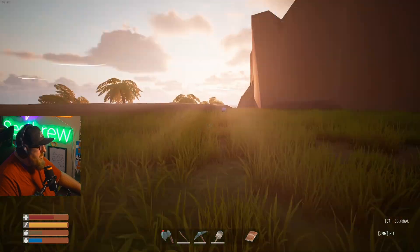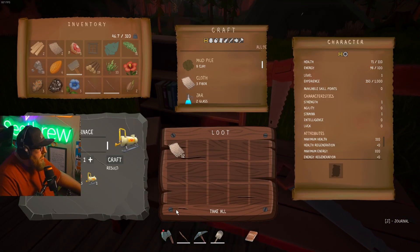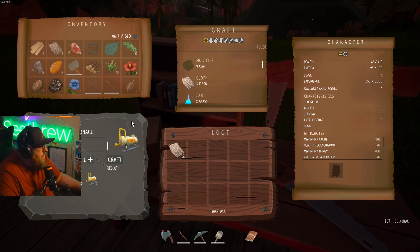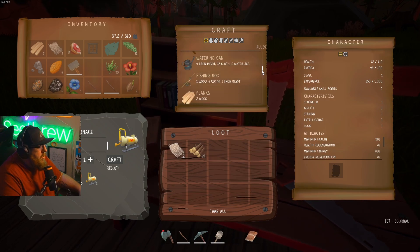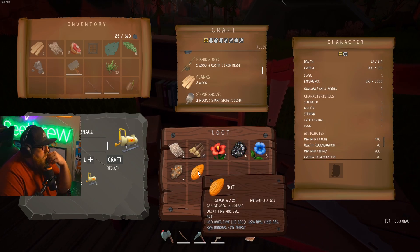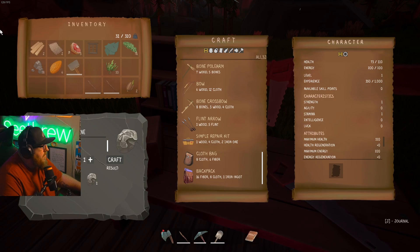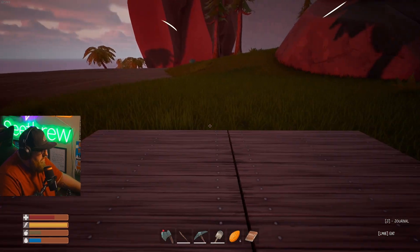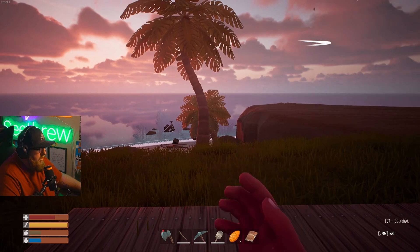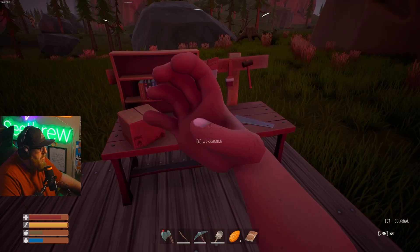Maybe there's like a repair station or something. Okay, I don't know. It looks like I can stash things here — that's pretty cool. Let's put these flowers and iron ore in here. Use over time, 15 health — oh, I can eat them! How do I eat them? Left mouse button — just like that. Interesting. Alright, I'm getting some health back. I guess it is getting dark. Where's that bow? Let's craft the bow.